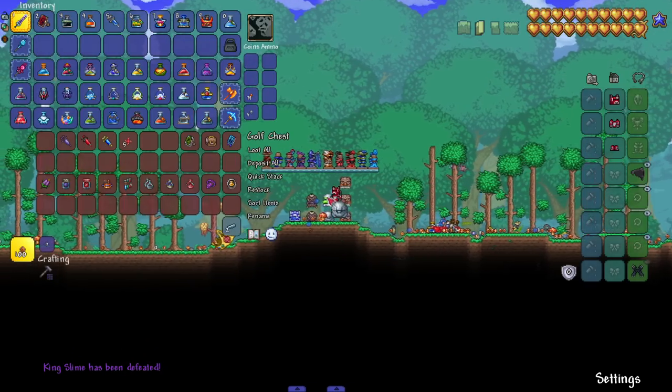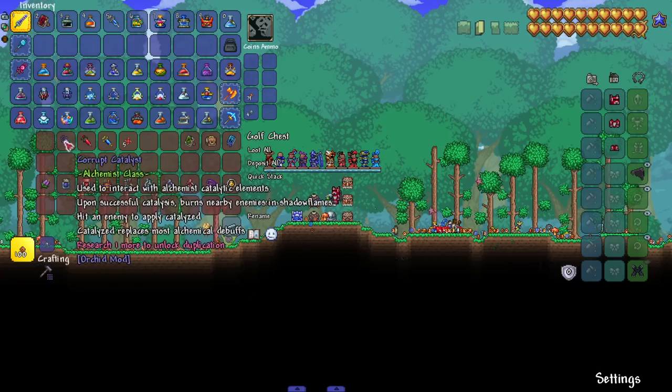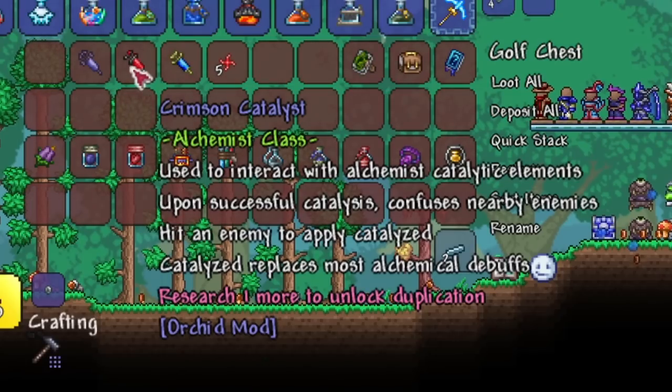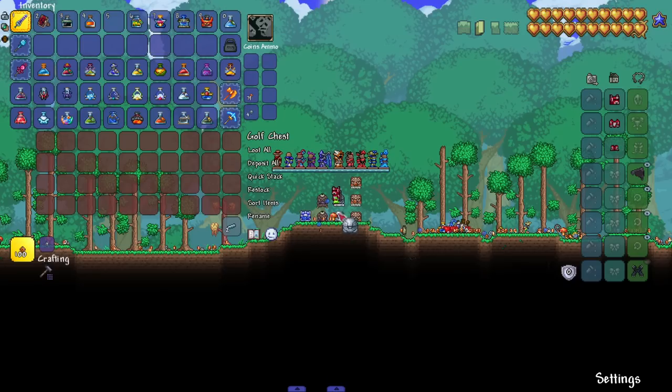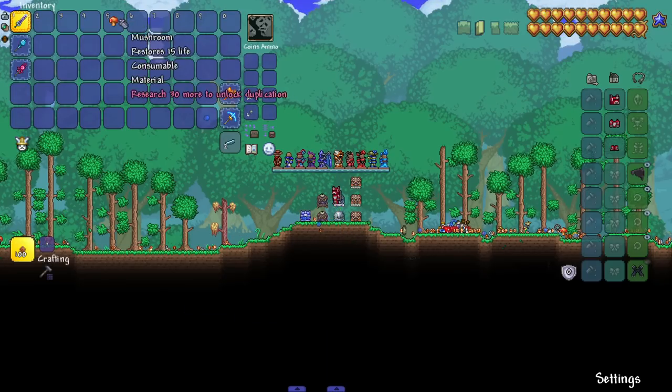There's also a bunch of cool accessories and some other weapon types called catalysts — described as 'used to interact with the alchemist catalytic elements.' Overall, the Alchemist is a cool class, probably one of the most unique Terraria classes I've ever seen.